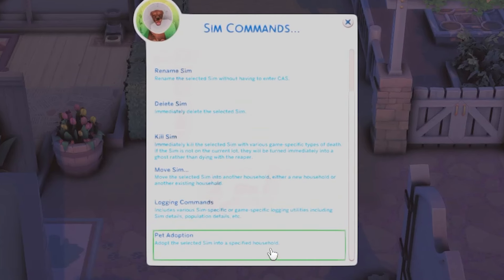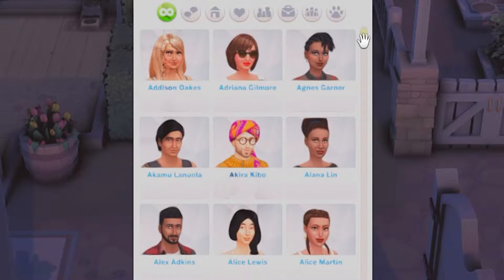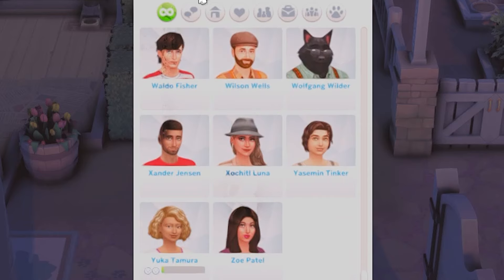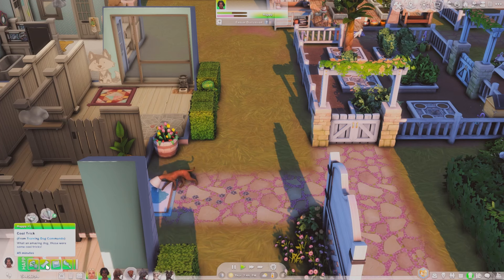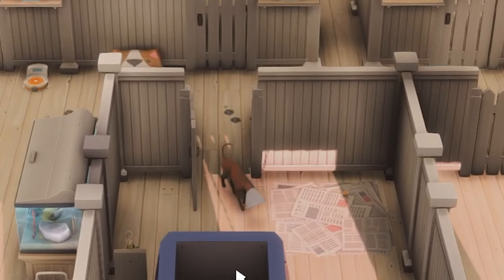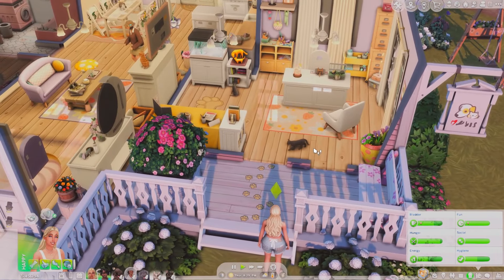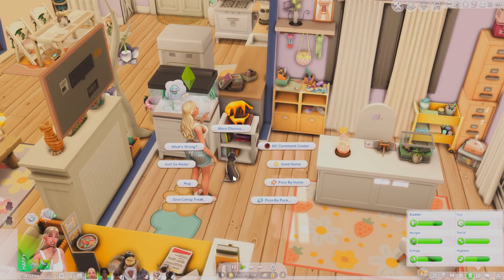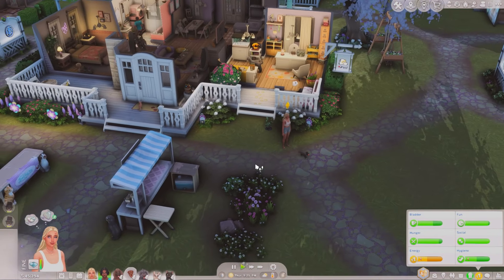In MC Command Center, if you go to sim commands and then pet adoption, there's an option to 'adopt the selected sim into a specified household.' You get a whole list of sims in the world and can choose one to adopt the selected pet — which I thought was so cool. I tested it out, no bad emotions, so that works. Stripe is going to be the next one to get adopted. The challenge is getting pets well-behaved, trained, and spayed or neutered as quickly as possible so you can rescue more animals.